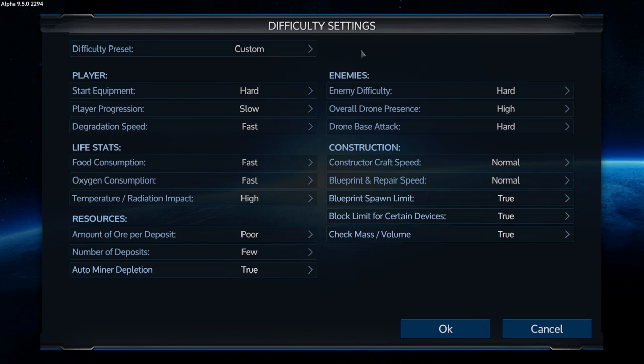I'm supposed to have this set to hard, that to slow, that to fast — fast, fast, high, poor, few, true, hard, high, hard. Interesting. And then normal, normal, true, true, true.